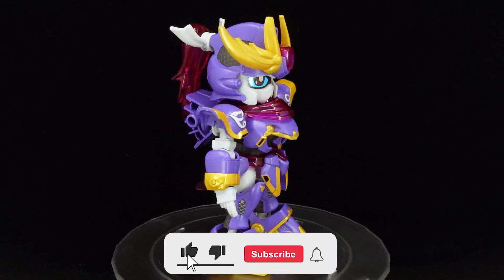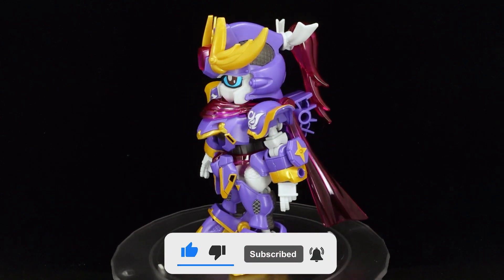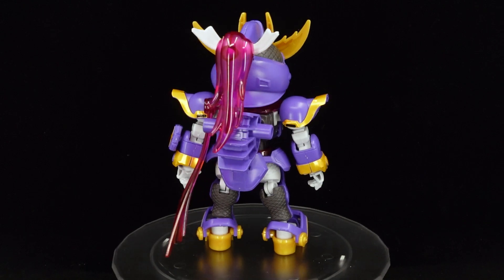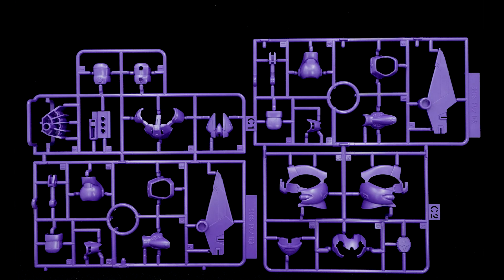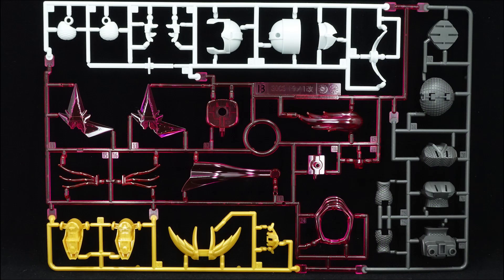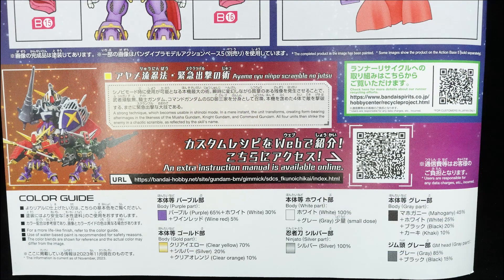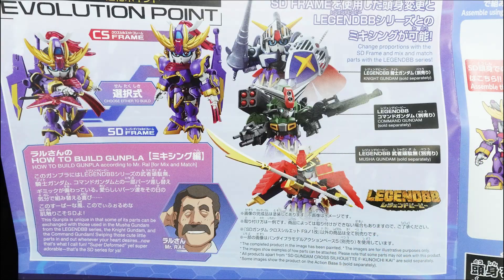Once a Gunpla shrouded in mystery, Ayame's first alleged fan decided to share the details of the original model, pushing her to build the kit based on a Cross-Silhouette frame and unveil it to the world. The F Kunoichi Kai comes with the standard SD contents of five runners and a large sticker sheet. Being engineered around the SD Cross-Silhouette standard, the construction process of stacking armor pieces onto the frame of your choice should be familiar to those who followed along the SD Cross-Silhouette line.